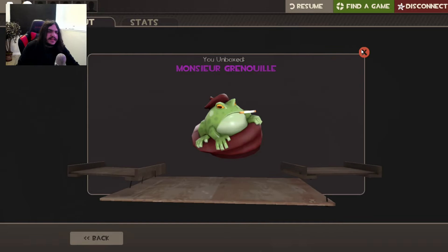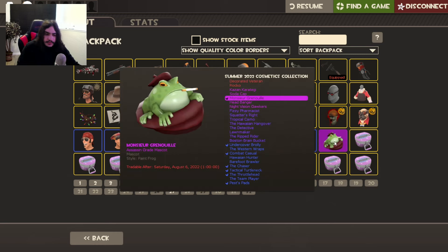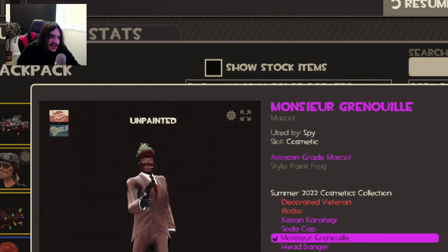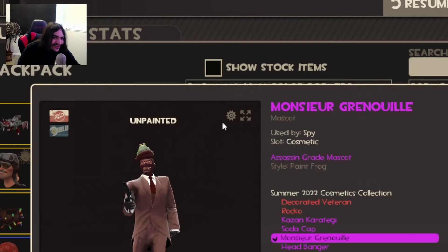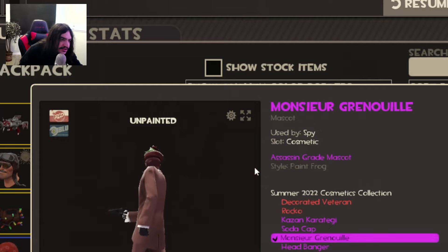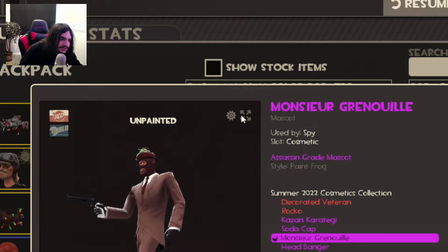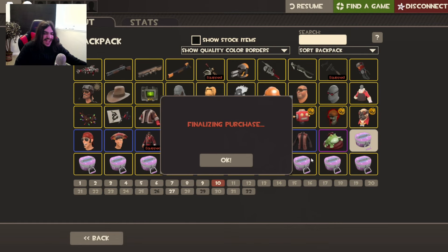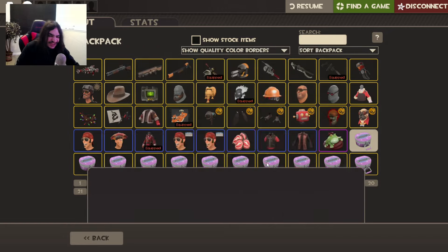Oh, that's a pink tier, baby! Oh — you can paint it! And yes, it's a slot cosmetic. Does it have jiggle bones? It does! Oh, look at the jiggle — oh my god, look at it! It's real nice.